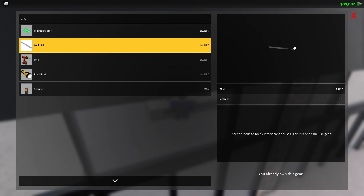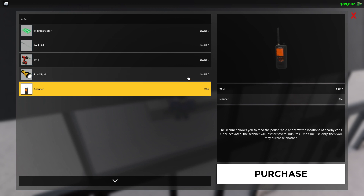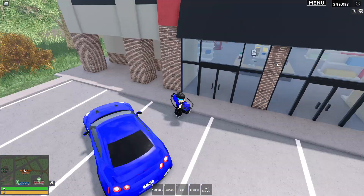Lockpick can give you about $800 to $3,000–$4,000 from robbing houses. Drill gives you about $1,000 every time — it's random, in the thousands or below, but you get four uses. Scanner: if you have high wanted level you can see the cops. And the spy game pass — please don't buy that, I accidentally bought it and I'm not going to use it.